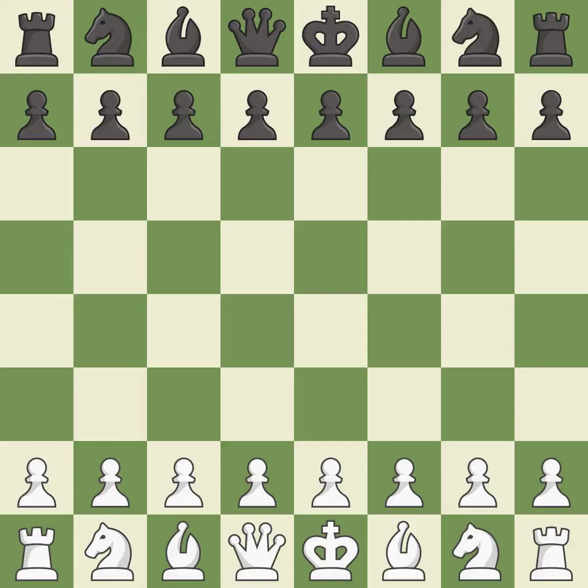Sicilian Defense, open dragon, Bolesky line, 8.Bc4. One player was winning but then gave it away. That game was pretty competitive. Both players had an amazing opening. That was a well-fought middle game that black got the better of. Both players had incredible precision in the endgame.